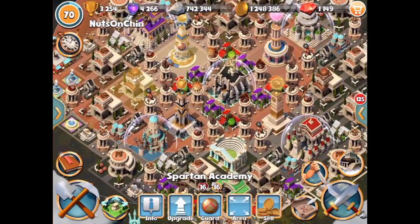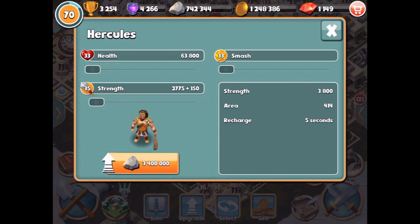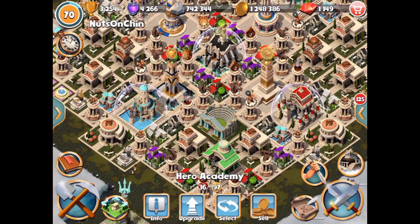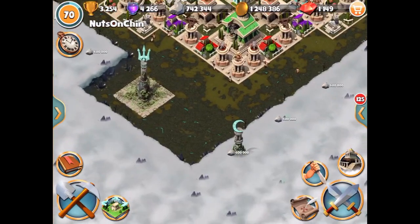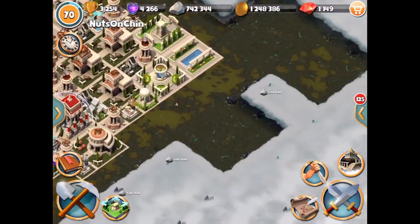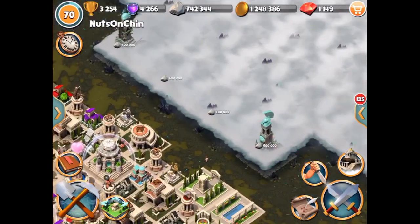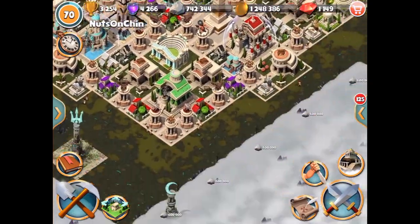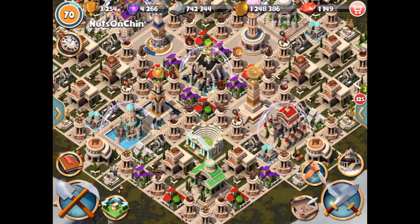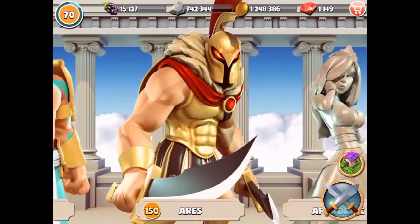We've got a few Spartan academies and we have the Hercules hero - he's actually at a really high level. I can upgrade him a bit more but it's going to cost a lot, so we're going to need the event for that. We only have a few monuments - I might get another one soon. We have this Poseidon one here, and I might also look to get this Zeus one because that one's pretty sweet. All the monuments are actually pretty solid.